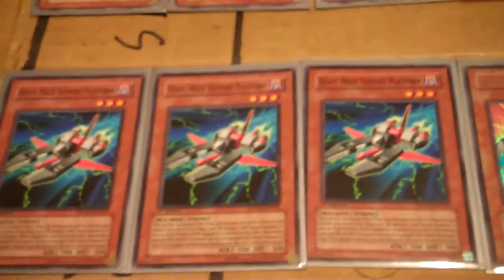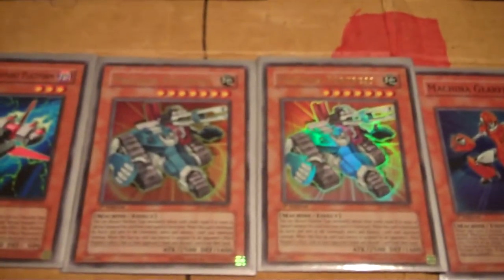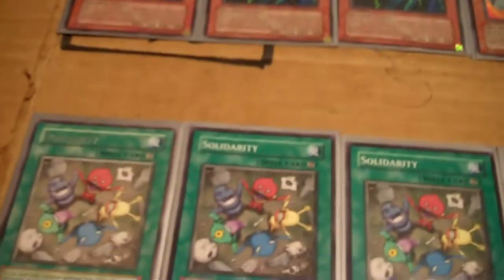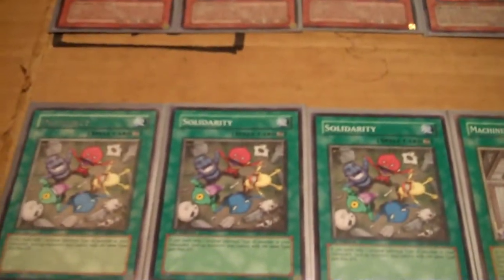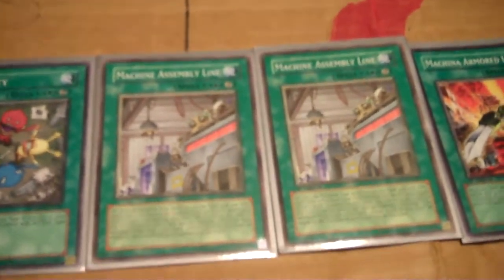He's a Union, he comes in handy, and he boosts an extra 500 attack points, which, if you notice, attack points is kind of lacking in this deck. Two Fortress, two Gear Frame, two Peacekeeper, and a random Cyber Dragon for fun. Spells — mostly attack-boosting ones, such as Solidarity, triple of those, all machine types. Two Machine Assembly Lines, boosting the attack points.